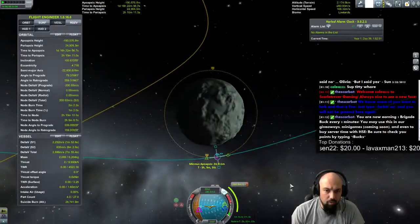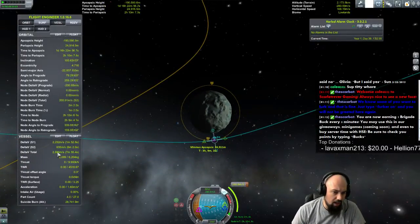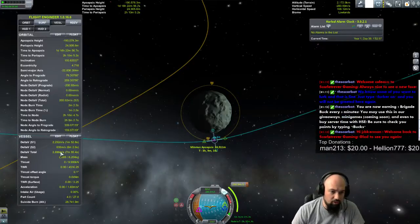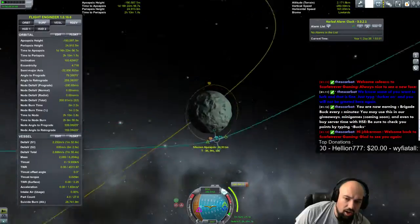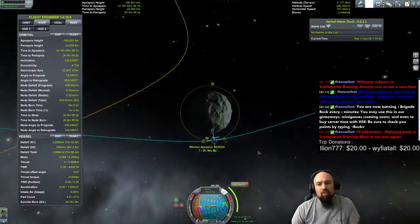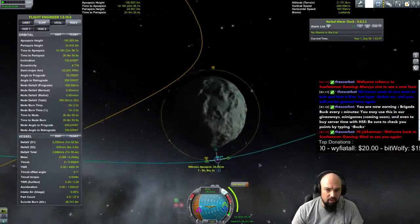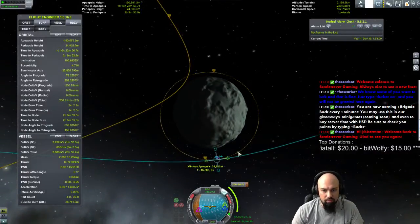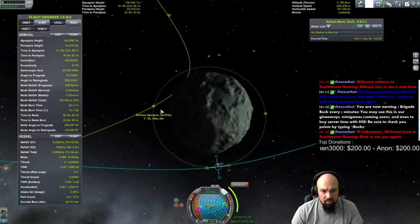We definitely have enough for this. I still have — I barely used anything for that correction. So I have 2,886. On this actual approach, should I circularize the orbit at 25? Yeah, circularize it once you pass the SOI. Yeah, we've already passed the SOI. I did a save.